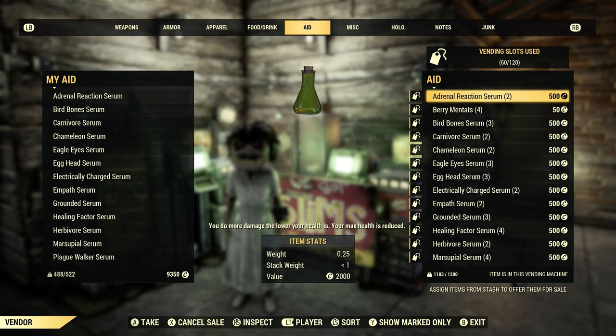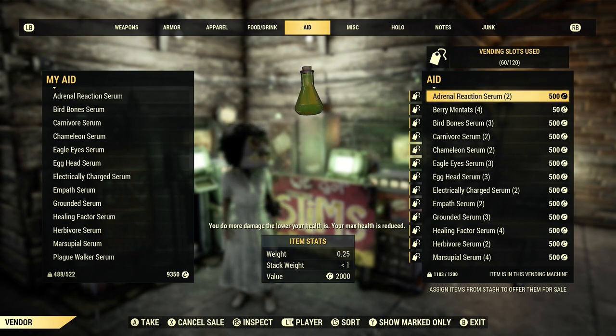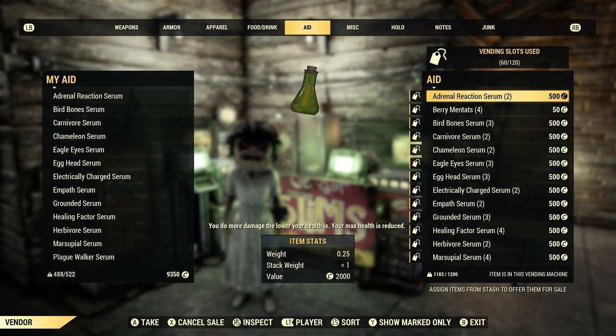The next item on our list is going to be serums. You can sell serums from around 250 caps to 500. If you really want to sell them fast, put 250 — new players will buy them, no issue at all.